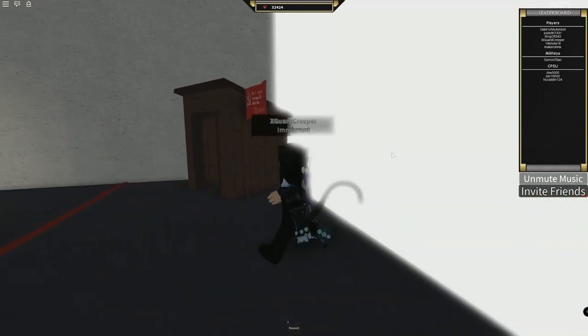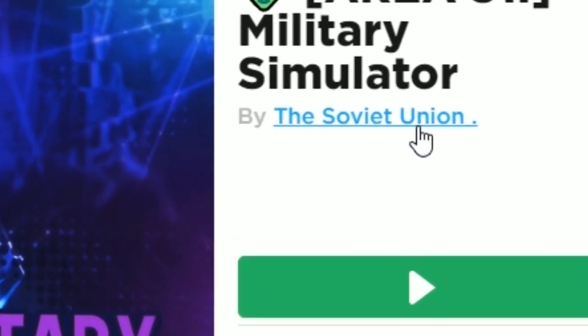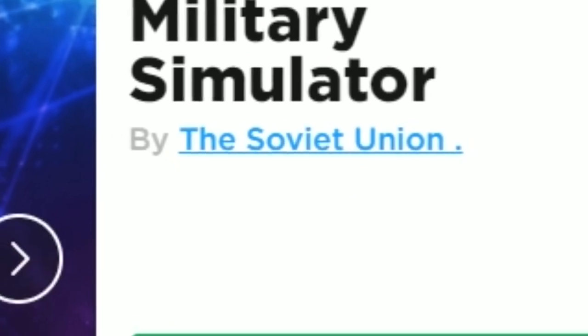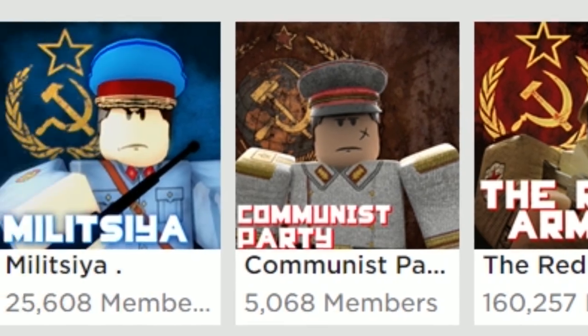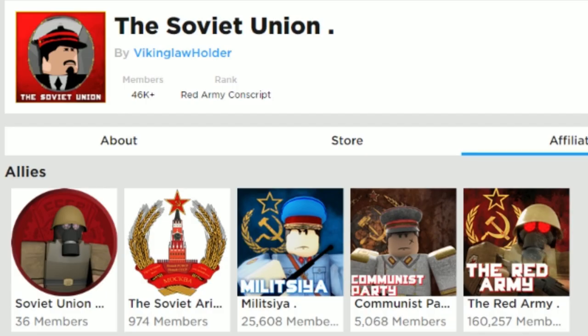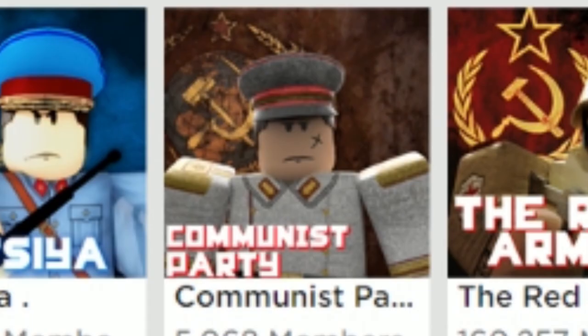When you touch the white wall, go to the Roblox site and click on the Soviet Union group, then go to Affairs. If you are new, you can join four different groups: the Soviet Union, the Red Army, the Militia, and the Communist Party of the Soviet Union (CPSU).